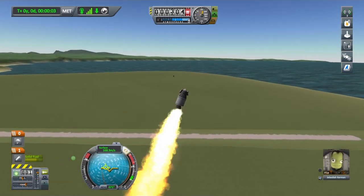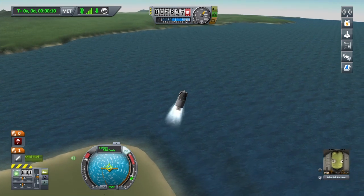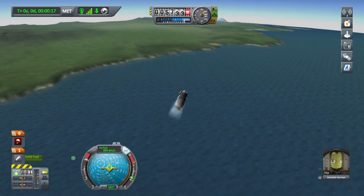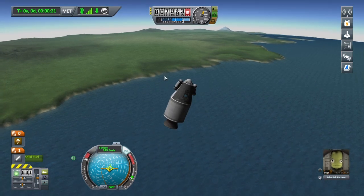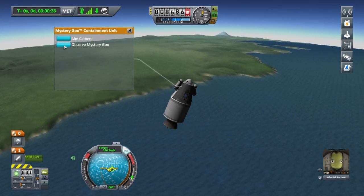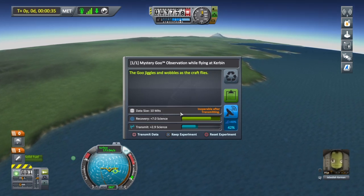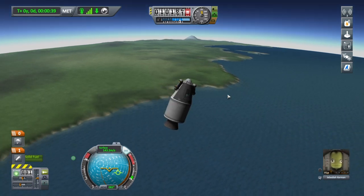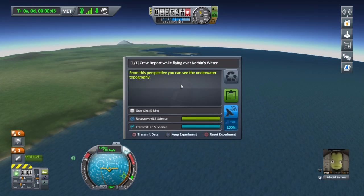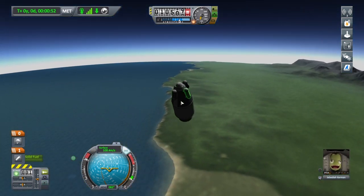That was a fast launch! I'm just tilting over so we can hopefully land in the ocean — that's definitely a high thrust-to-weight ratio. We can't let go of the engine so we'll have to land with all of this. Let's do another mystery goo unit and observe — the goo jiggles and wobbles as the craft flies. That gives us 7 science, so we're going to keep that. We'll also do another crew report: crew report, 3.5 science. We've got one mystery goo unit left, and we've reached a height of 10,000 metres.